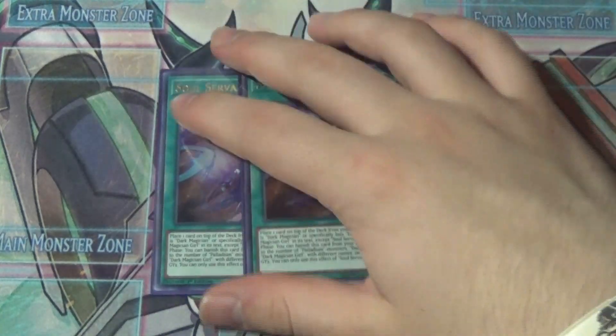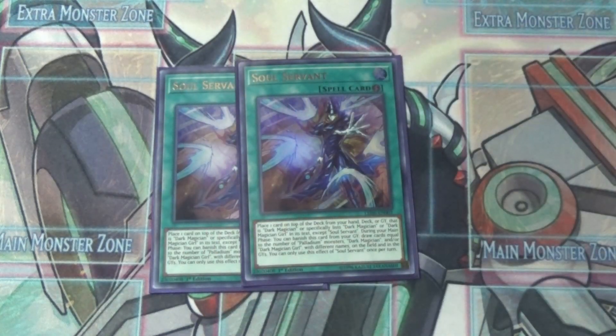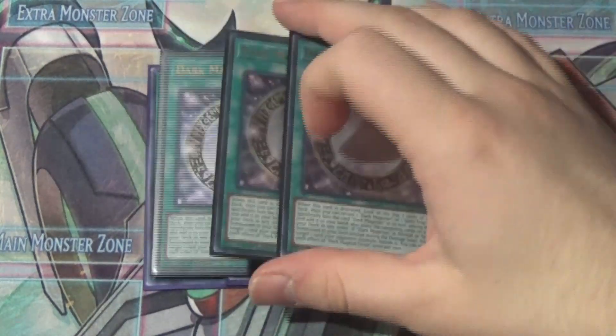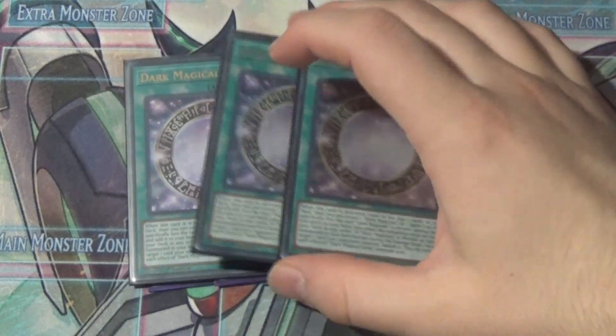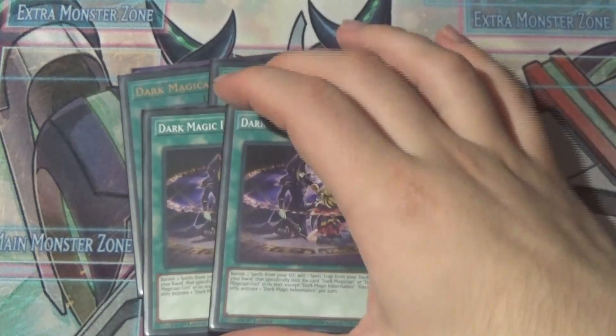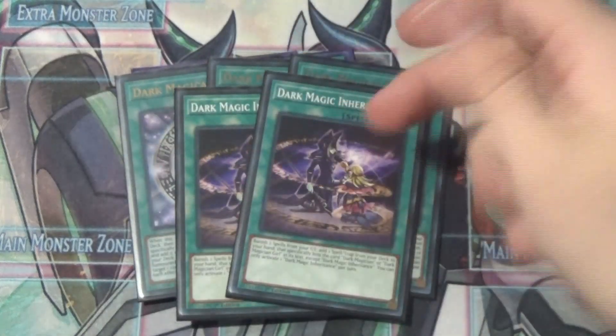Soul Servant lets you stack your deck, which is nice, specifically to set up a Dark Magic Circle — which is kind of like a Pot of Duality for the deck.